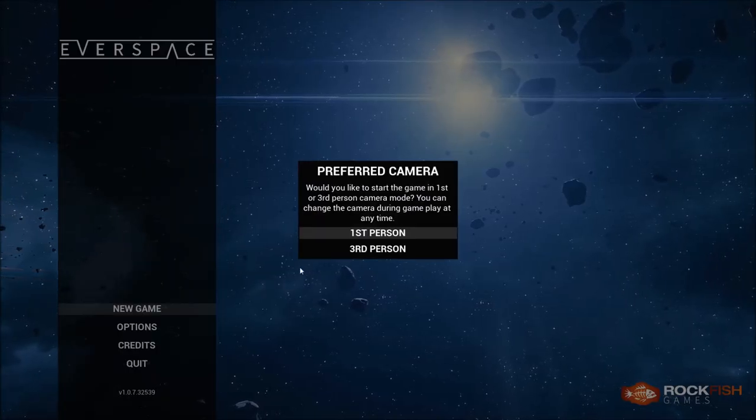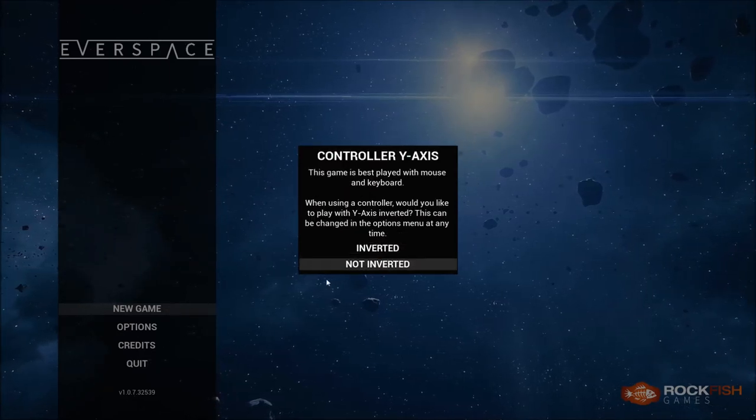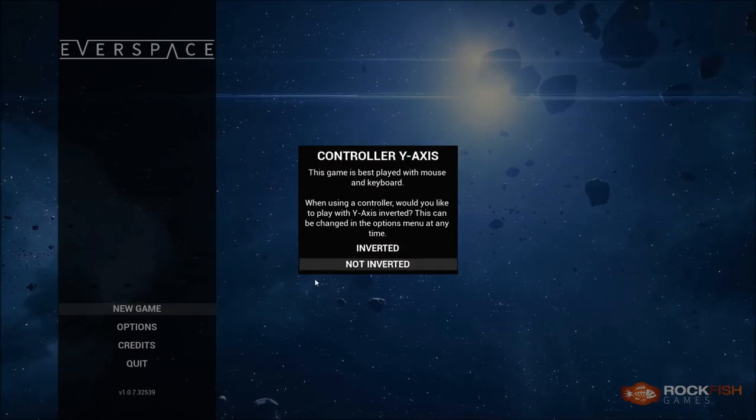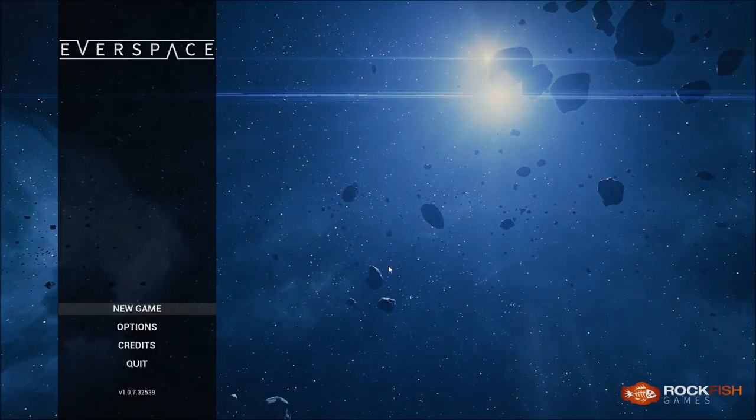Alright, preferred camera — third person. The game is best played with a mouse and keyboard. Not inverted? I think. I want up to be up, down to be down.